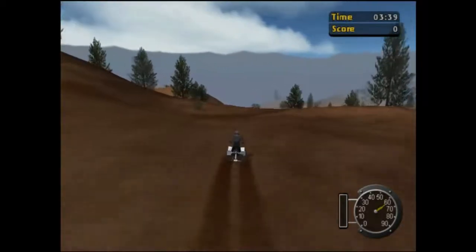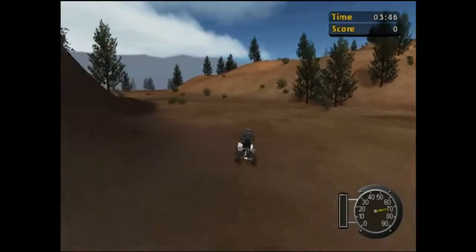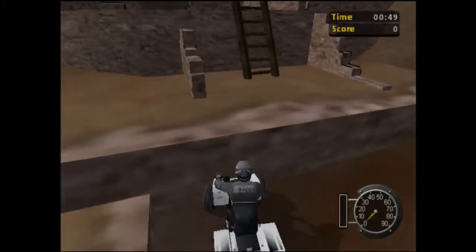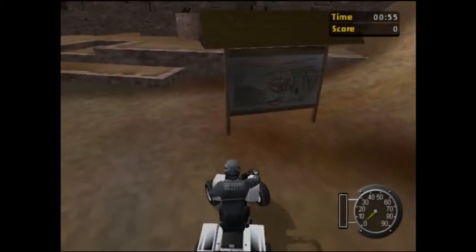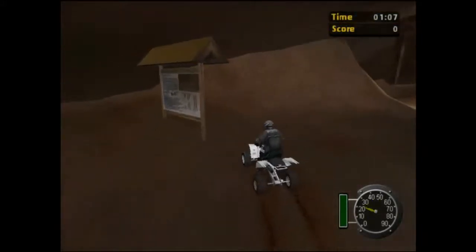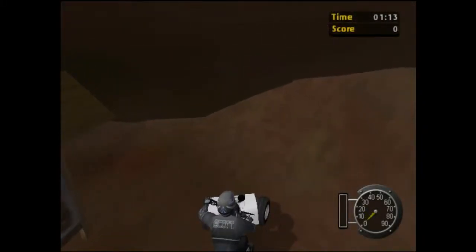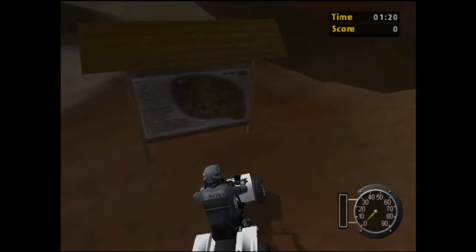Each of these free-roam maps has its own theme going on. This one has a cavern you can get into. There's a little Adobe village looking thing here. You can use circle and X to back it up, not just square like in almost every other game. Here's kind of a cave type thing and a sign - there's a sign that always looked like a cookie to me. It's actually a map of the place, but to me as a kid it always just looked like a giant cookie.